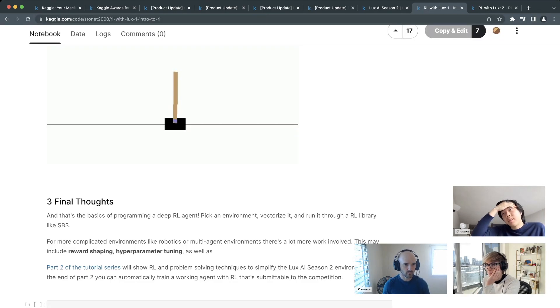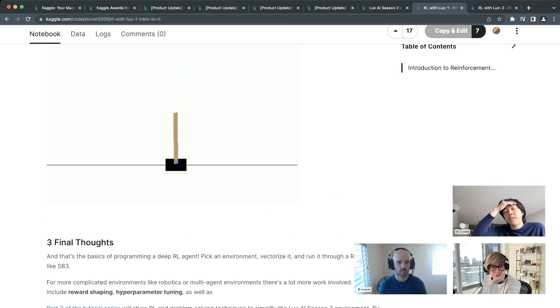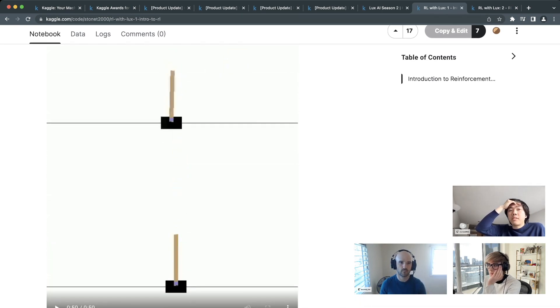RL is incredibly sample-inefficient — you need many environment interactions just to learn something. This is unlike humans, who can balance a pole with ease because we've learned motor actions from a very young age and have prior knowledge like understanding gravity. If asked to open a cabinet drawer with a slightly different handle, humans adapt easily; AI does not have that kind of built-in prior knowledge.